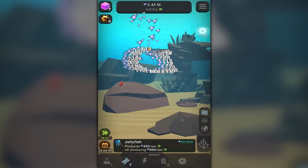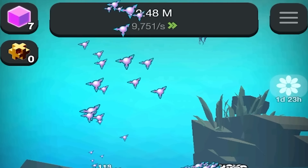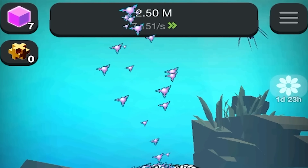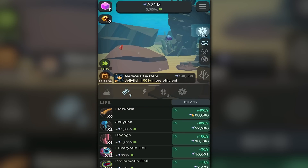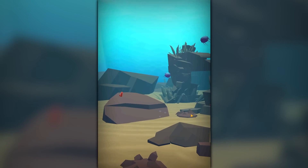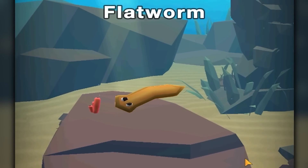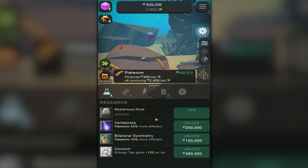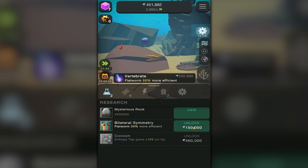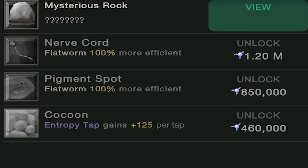I've been furiously clicking buttons, generating almost 10,000 entropy every second, amassing 2.5 million. We're gonna buy some stuff — jellyfish nervous system, let's get some flatworms. If I get a few of these we should trigger the next evolution. Look at that little guy, he's a parasite — I think I'm gonna buy a bunch of them. And then I'm also gonna get a mysterious rock. No — we're gonna get vertebrae and then we're gonna get a cocoon.